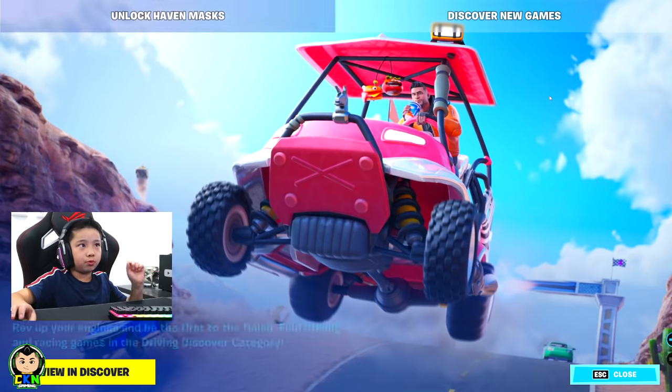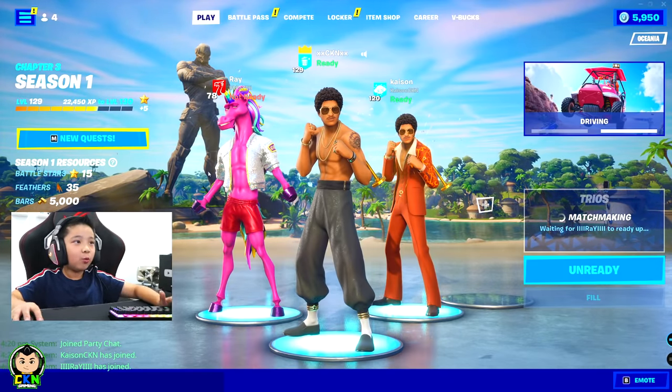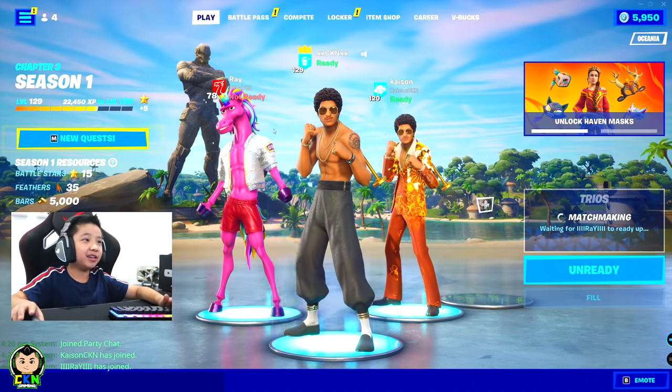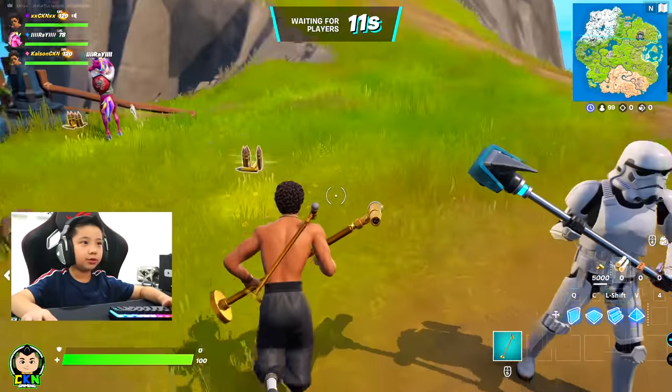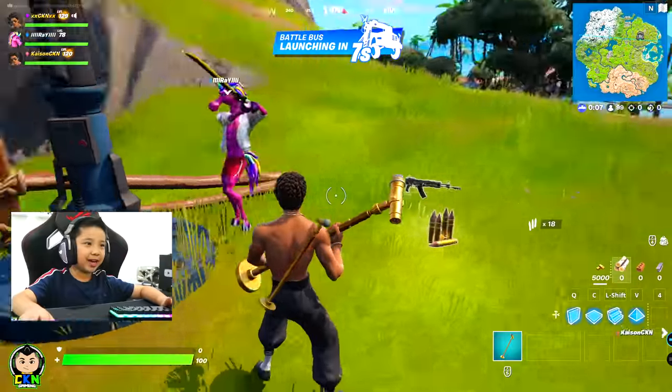All right, let's go into a game. There should be a new weapon called the machine pistol. What is this? What's that? Come on man, we've got Bruno Mars in the house and you are a unicorn. Oh look at this, this is so cool - look at the microphone! I have a little microphone on my back, and a big microphone in my hand.